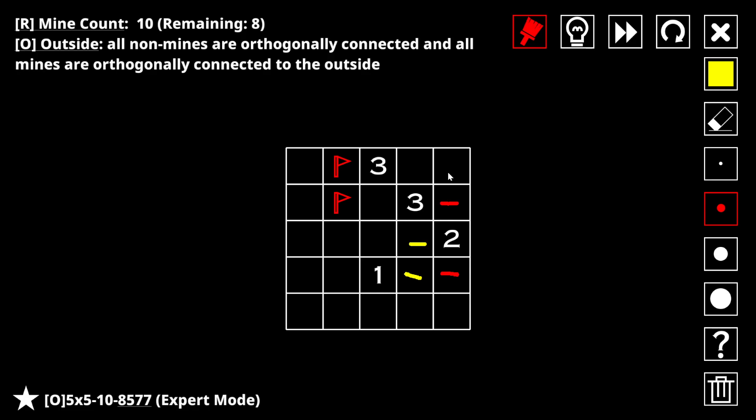Wait. Could this be a non-mine in this universe? I think it could, because it could connect up here, and then we could put a mine there and here. Wait - wasn't I trying to prove these weren't both mines? I was trying to prove they weren't both mines by assuming that they were and then reaching a contradiction. But maybe it would be better to assume that they're not both mines and see if that leads to a contradiction.